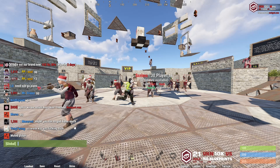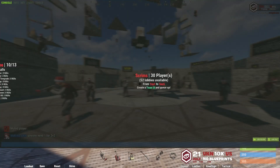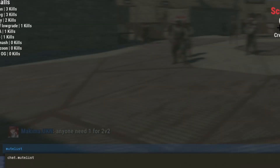After all, we all have many reasons to mute someone and just as many reasons to unmute them later on — perhaps they're no longer even in the same session as you. So if you do wish to unmute someone that you've already muted, simply open up F1 console and type mute list.